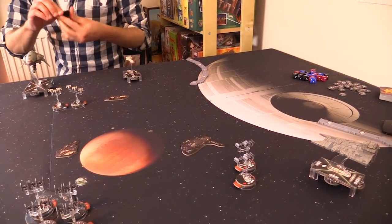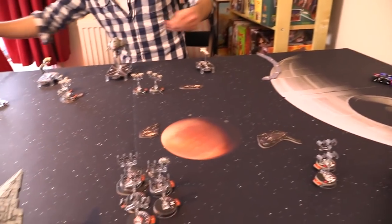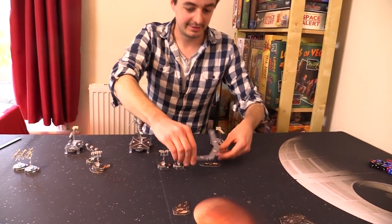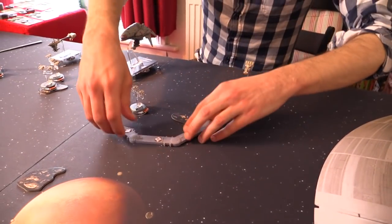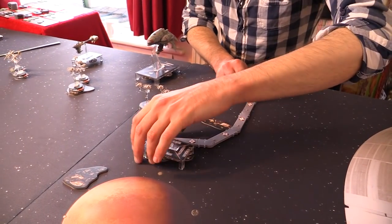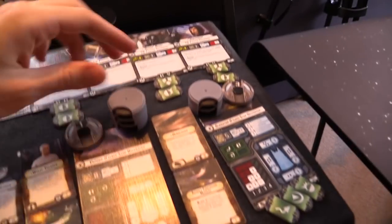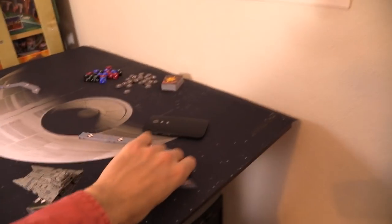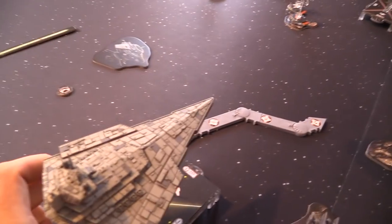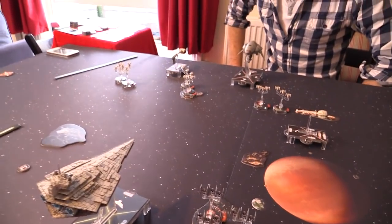We're going to start with my Corvette, who is immediately going to issue a movement command and run the heck away from your Gladiator. We're going to go right up to speed four — the fastest speed anything can move — and run all the way away. That's legal because I get an extra pip from my squadron leader. Meanwhile, my Star Destroyer is engineering, preparing for all the damage it's going to take. How intimidated are you? I'm moving at speed one.